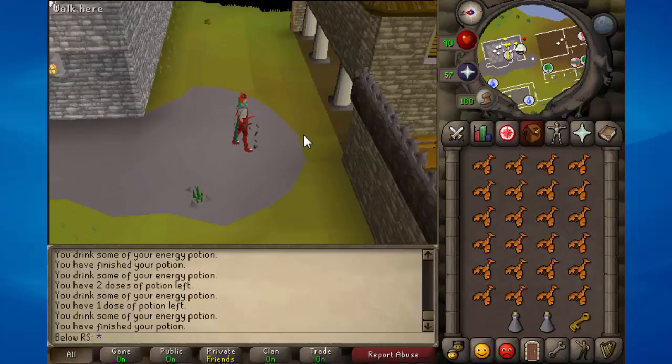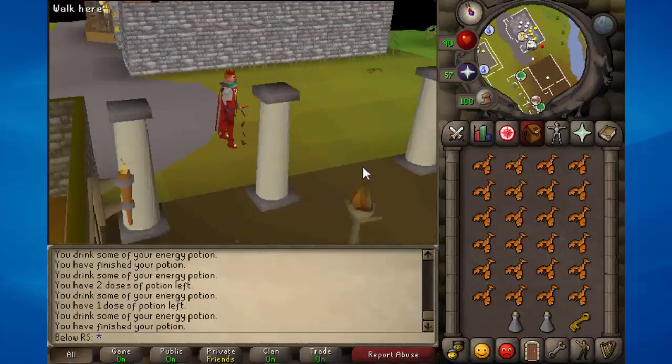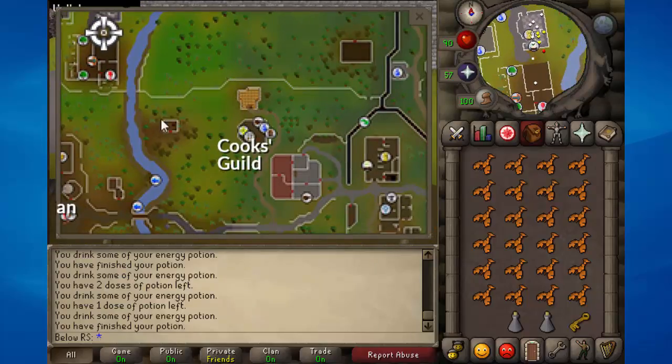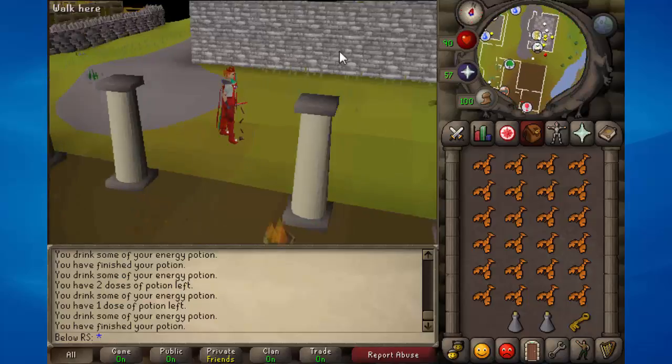As for the prices, I'm not sure — I don't think they're worth that much, so I don't recommend trying to make money with it. The main reason you'd want this key is to get into this building — a little hut near the cooking guide — where there are hill giants, and you can get there very fast using the brass key.